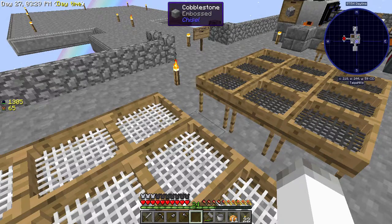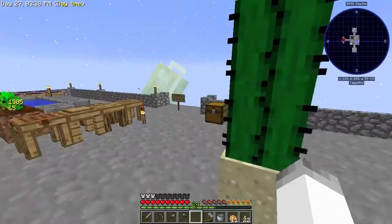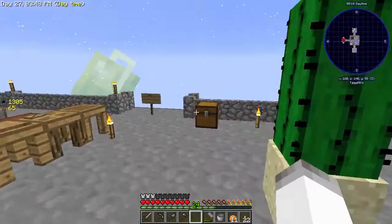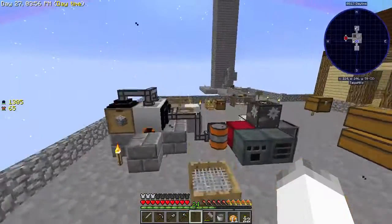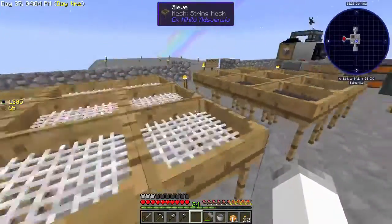Hey guys, how's it going? My name is Dolayz and welcome back to Sky Factory 3. In the last episode, we were working on magic stuff. We did some stuff with Botania and tried to get a little bit into runes — well, roots. The runic tablet is in roots. So we were trying to work on getting into roots. I did a little bit with the chickens and started making some endstone, trying to get enderpearls.